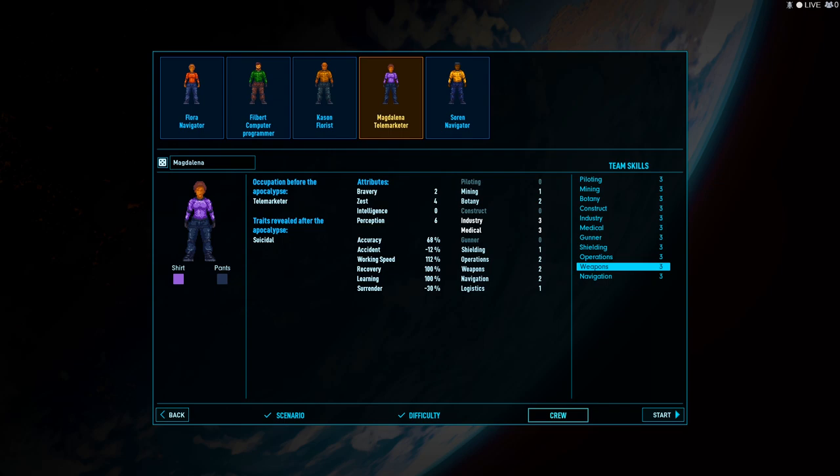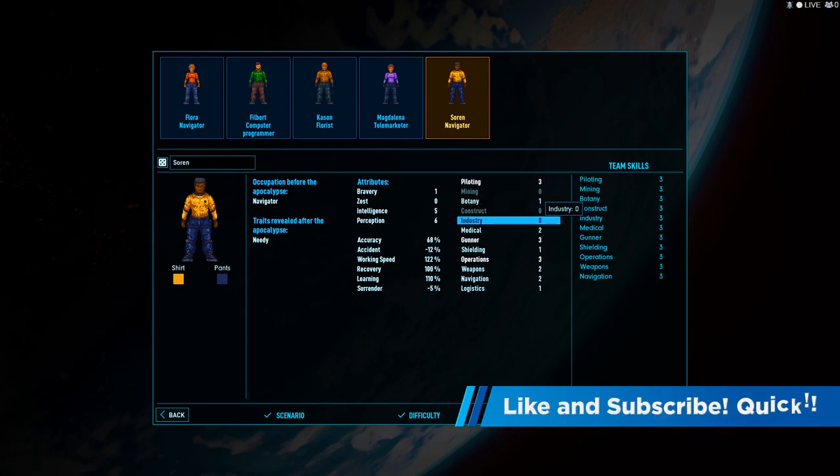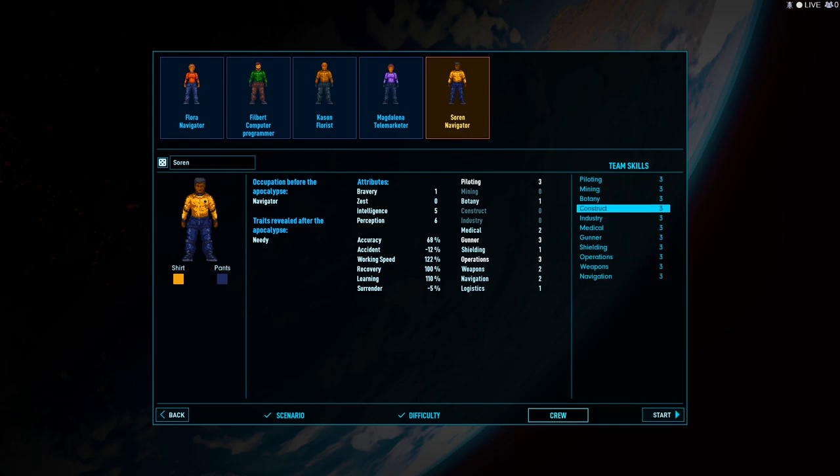But little do we know, this is actually a very bad team to start the game with. Flora here has a skill of 3 in construction, but if you go through every other crew member, you're going to see Filbert has 0 construction, and the others also have 0. That means they can't perform that function. All four of those people aren't going to be able to build hull sections, facilities, or even couches — it's all going to be up to Flora to get us started. So make sure you've got at least a couple of 1s and some 2s in construction as well.